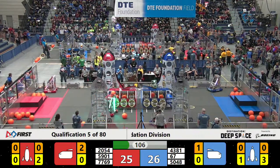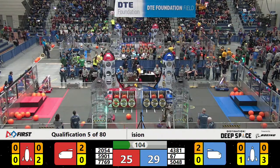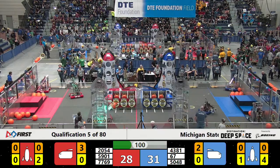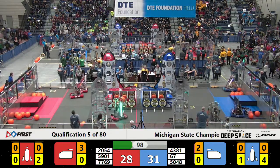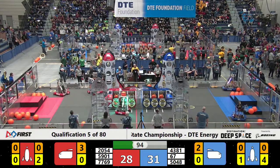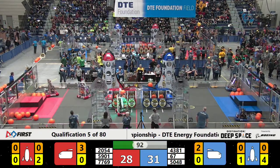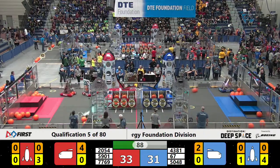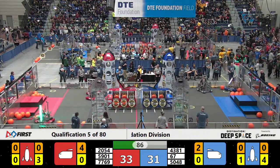Twisted Devils in for another one. Yeah, buddy. Hot team working the far side of the field for the Blue Alliance, getting those hatch panels and the cargo in. Twisted Devils working the cargo ship. Hot team trying to settle one down — they're just bouncing all over the place, and quickly dropping it in.